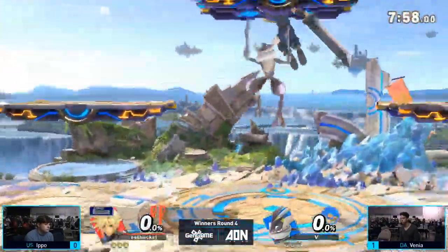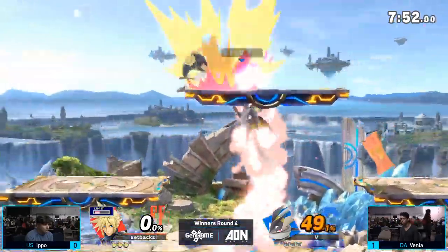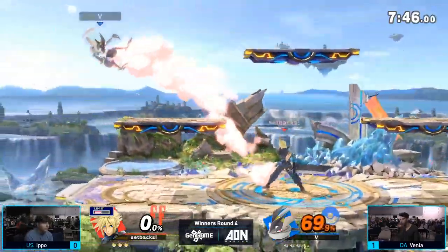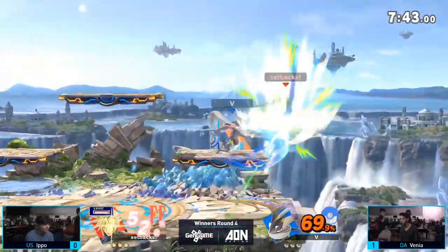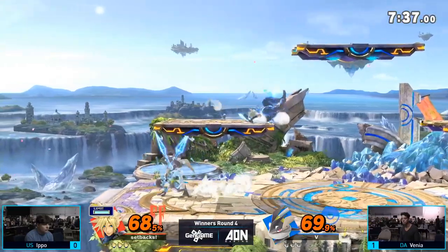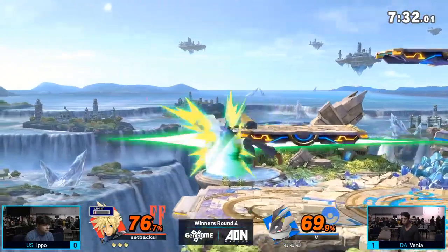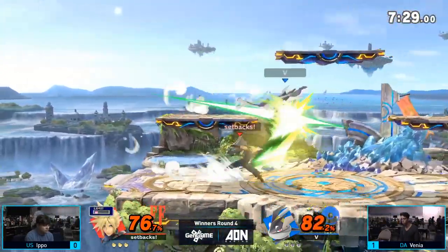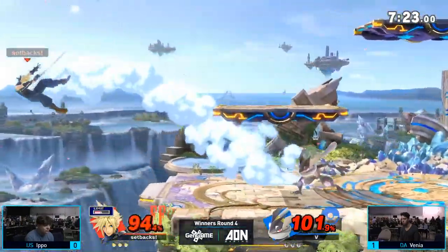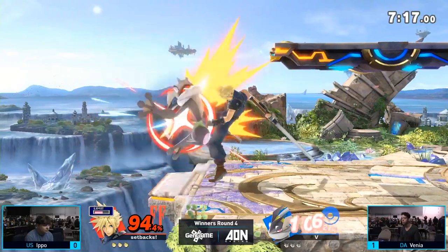We're going into game two — Greninja versus Cloud — and we're going to Battlefield. I'm going to guess that Ippo wants the smaller stage size so he can limit how much Venia can move around and be able to get in more easily. It seems like it's working a little because he's starting with a pretty solid lead, but Venia is just as quickly going to make that back. Ippo goes for a platform tech chase but Venia rolls in the opposite direction intelligently.